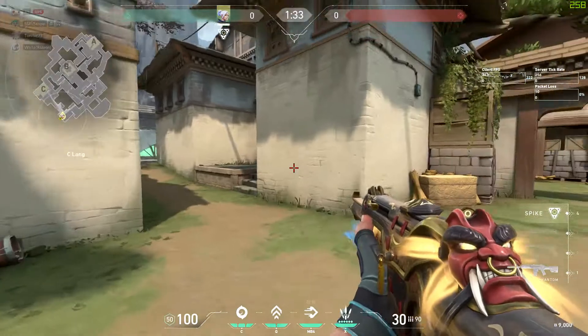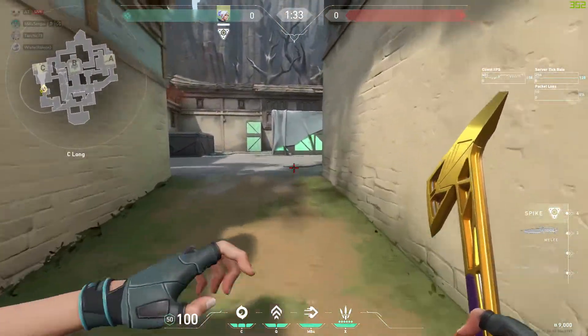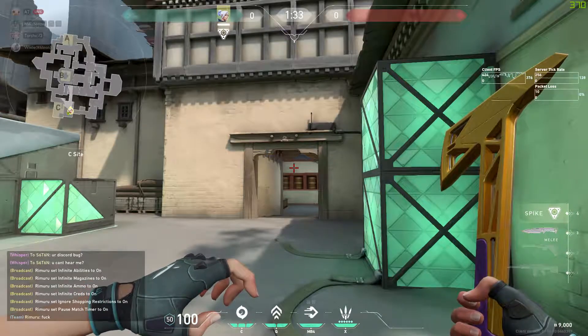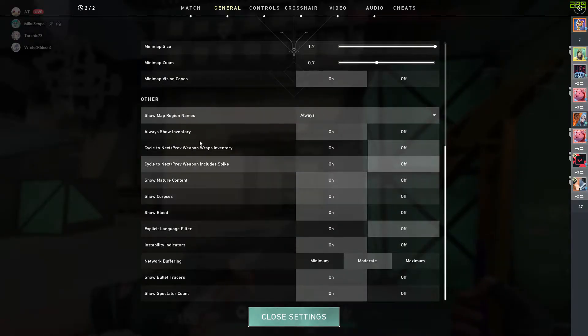The other thing is you need to set the minimap vision name to always. Once you set it to always, you can follow your location on the map — for example, if you're on C long, you can see exactly where you are under the minimap.